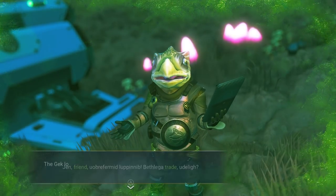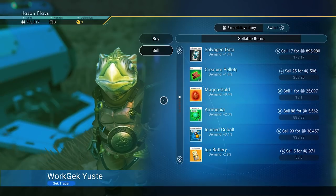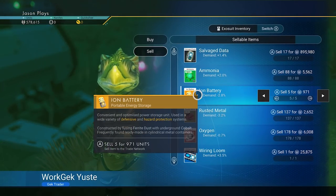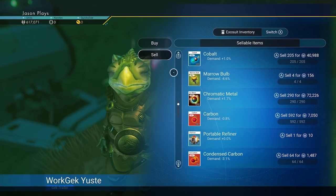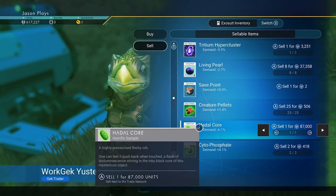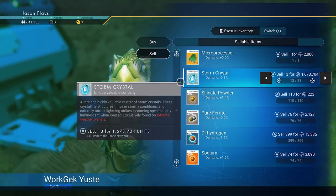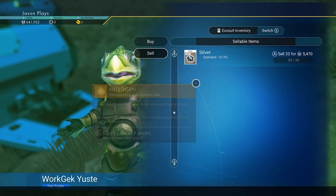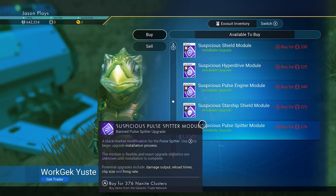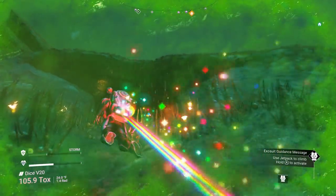I can sell him some iron, ice, cobalt. We're going to keep the rusted metal. Marrow bulb - we'll sell him that, just to make money. I could refine a hadal core. Sell him the cytophosphate, the geck relic, projectile, mordite, starship fuel, nitrogen. Silver we're going to keep. I only get 50 from the hadal core so it's not really going to do anything for me. I can't believe he landed here - I have not seen that happen forever.